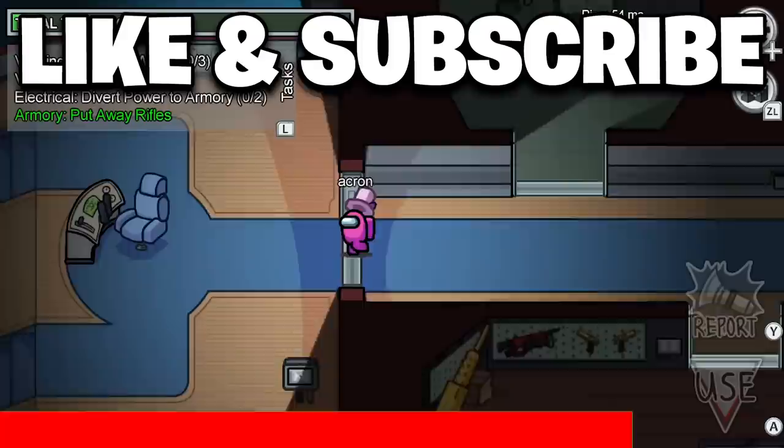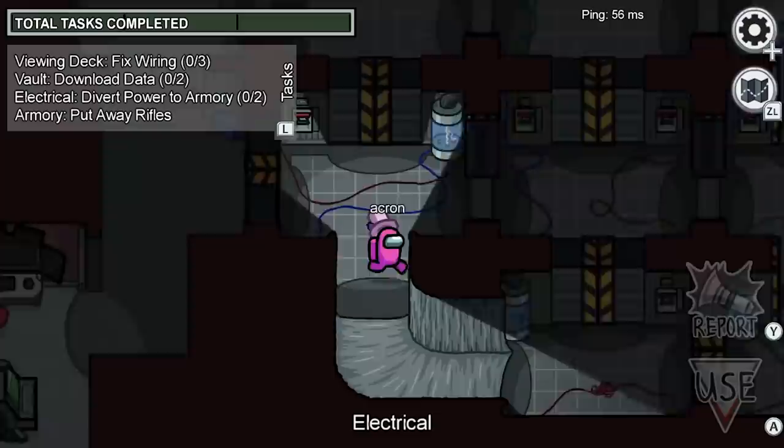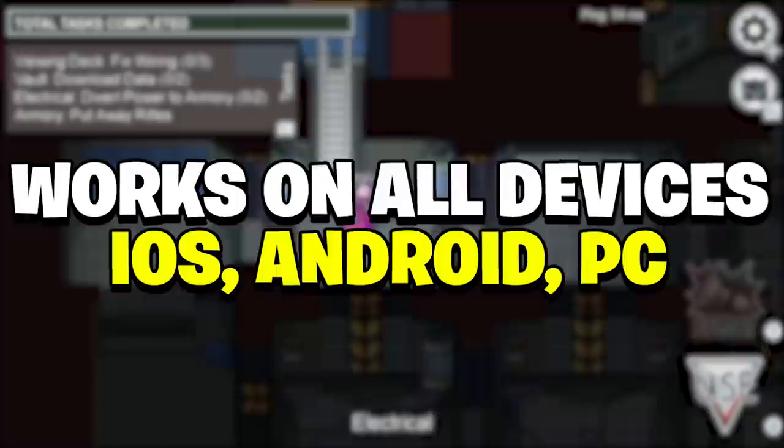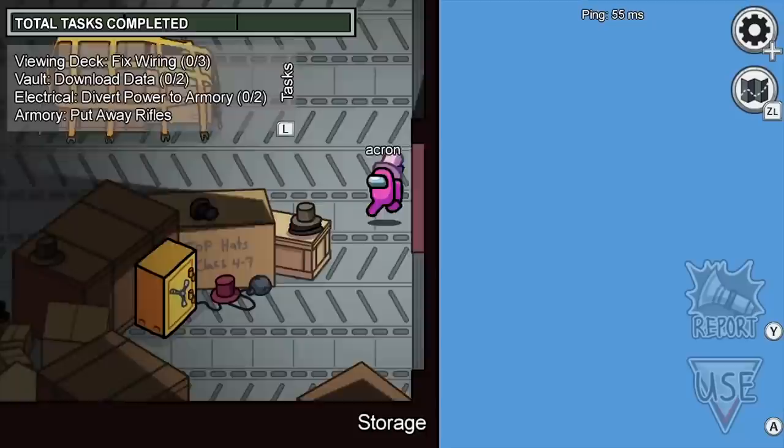Drop a like and subscribe in the next five seconds if you want to play the brand new airship map in Among Us. Welcome back to another Among Us video. In this video I'm going to be showing you the secret code to play the brand new airship map early, and this method is working on every single platform — iOS, Android, PC, and even Switch — so make sure to stay tuned and watch to the very end.